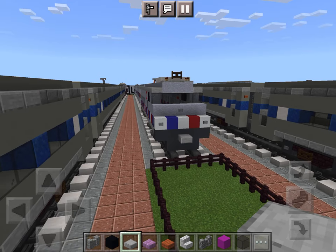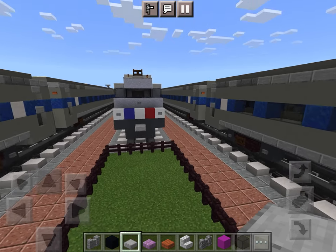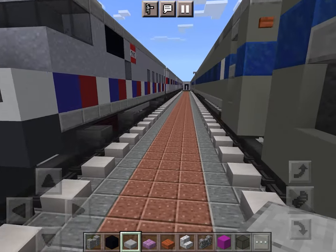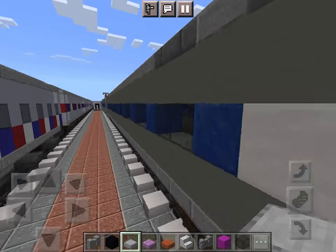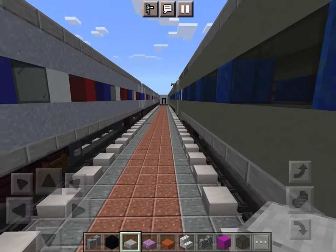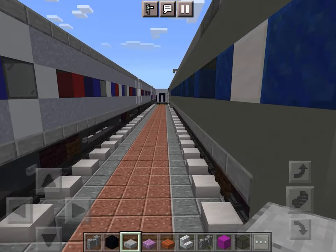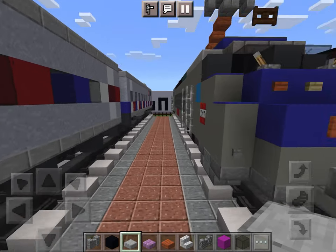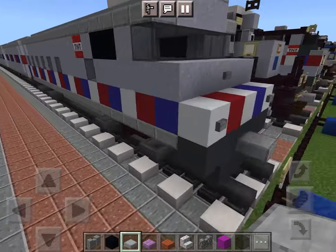Part 2 is here, so let's continue with the Empire Service Turboliner Phase 3. The power car, the passenger car, the diner car, the passenger car, and the power car — RTL Turboliner.